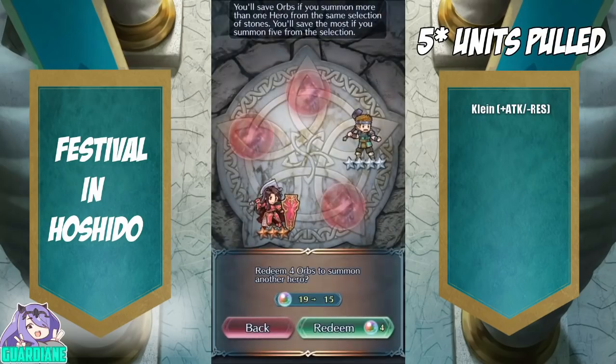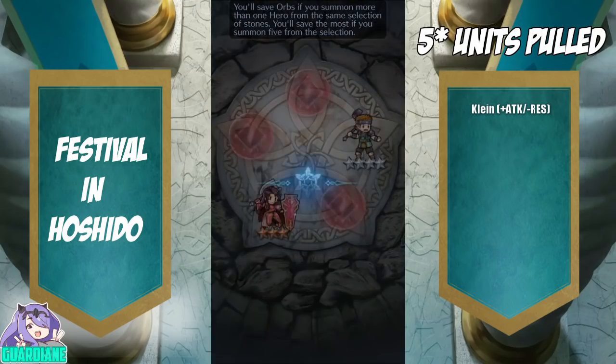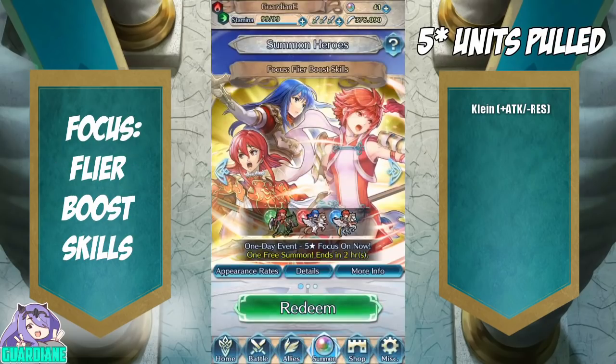That's alright, we gave it a shot, can't win them all. Here we are on the Flyer Boost Skills banner with Hinoka, Minerva, and Shida all on varying colored stones. This is a pretty good banner if you're trying to build up a Flyer team. I still don't have Minerva, and getting more Hinokas is always a good thing. So for the first circle I'm just going to pull on all blues and greens.